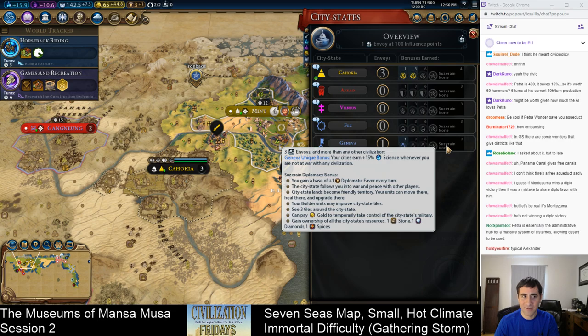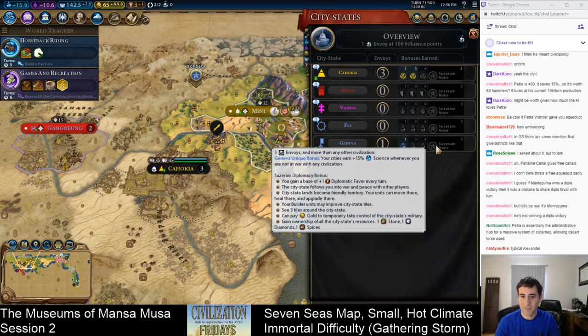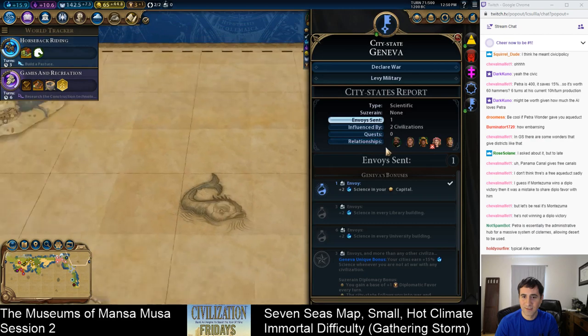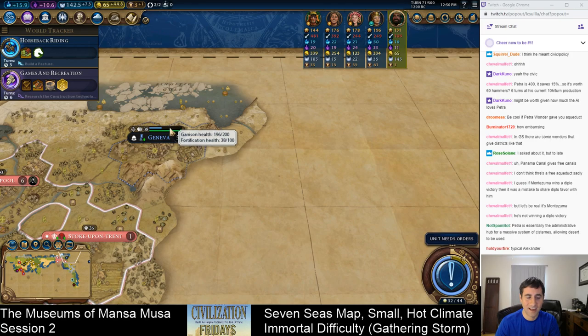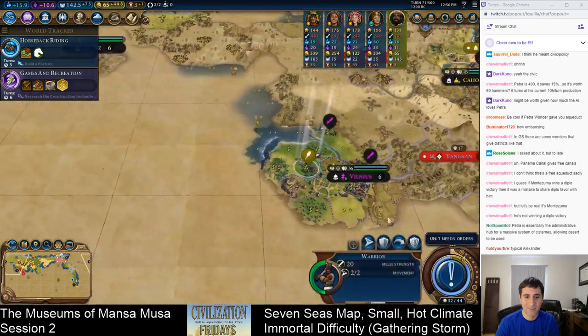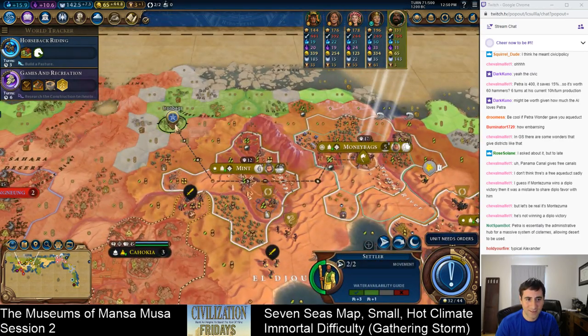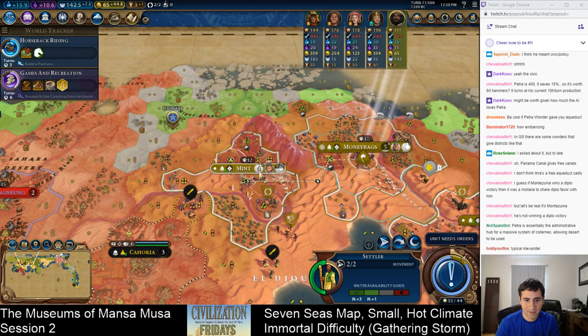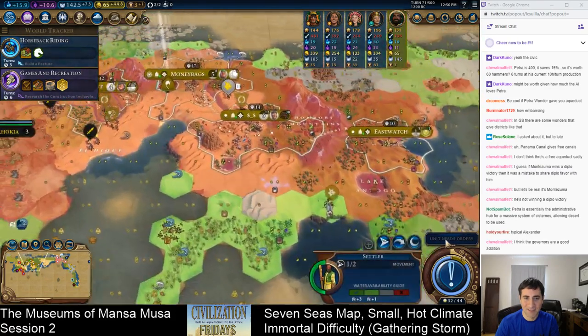Alex already has two envoys in Geneva. Geneva is starting to die now — maybe the AI has actually gotten better at taking cities. They were miserably bad at it in earlier versions of the game. So this settler is going to the Iron Bags location. Unfortunately there's no quick way to get there because movement always takes forever in this game — it is one of my least favorite things about Civ VI. Movement is so slow.